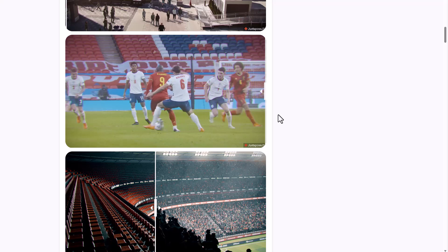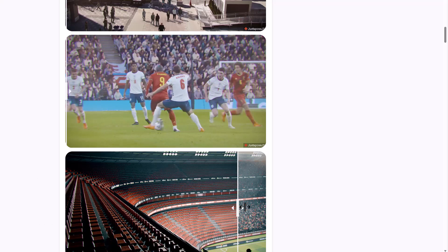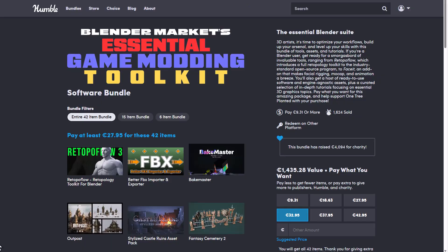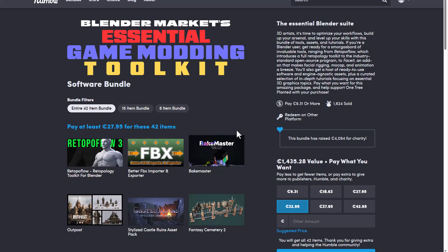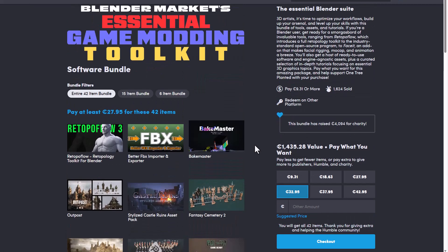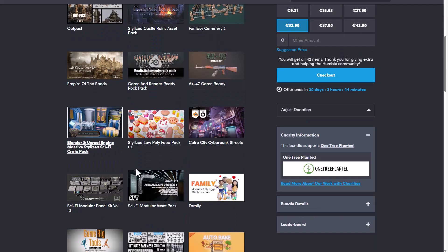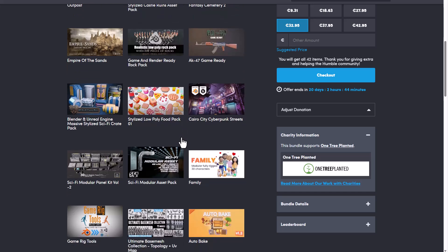Before we talk about the cool things you can get with Procedural Crowds Pro, let's talk about something a lot of you may want to see. The folks at Humble Bundle have partnered with Blender Market and they're giving us the Essential Game Mod Toolkit — a beautiful pack that comes with 42 different items consisting of add-ons, assets, tutorials, and more. If you've been thinking about getting some weapons, you can grab them all — they're exportable and usable in any app of choice.